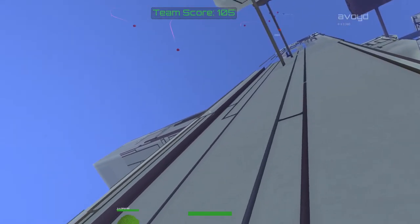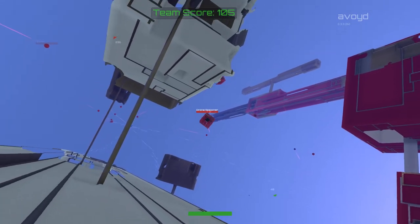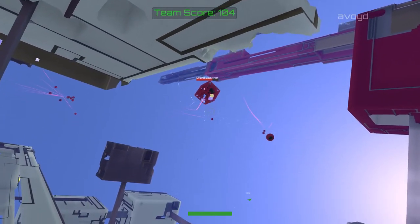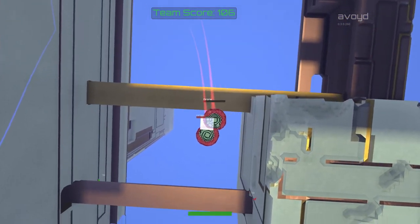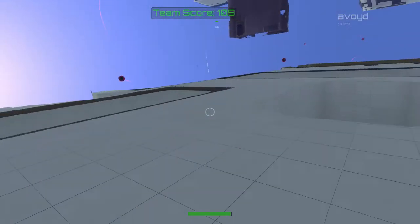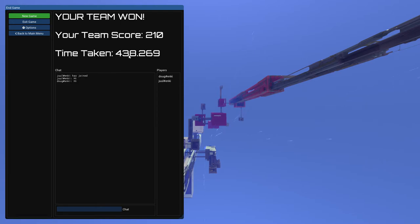There's a green icon showing where your friends are — we always display where other players are. To find where the drones are, you have to hover your reticule over them and the system will remember and track them for a little while, which is useful when you pop out, attack, and then hide. We ended with a total score of 210 and a time taken of 438. We're still in the game and if we wanted to, we could carry on with a new game.